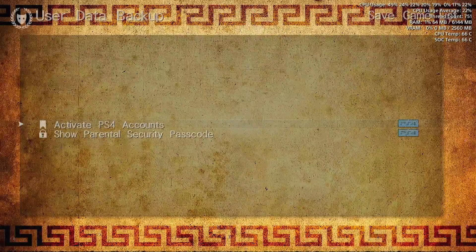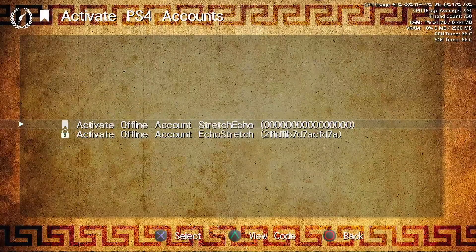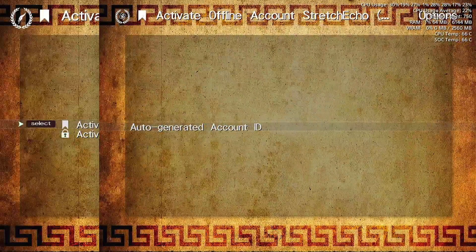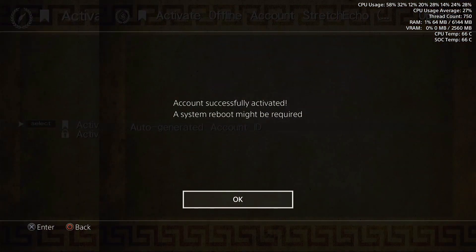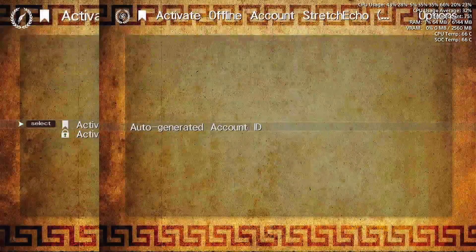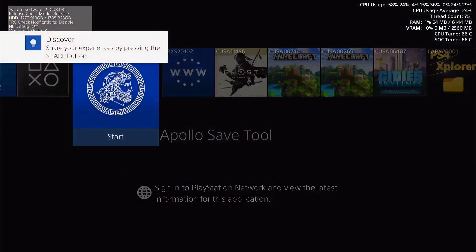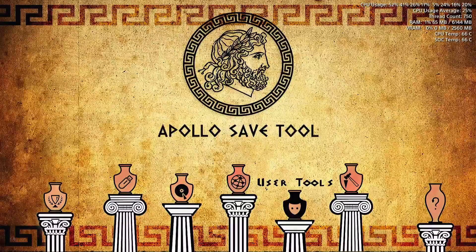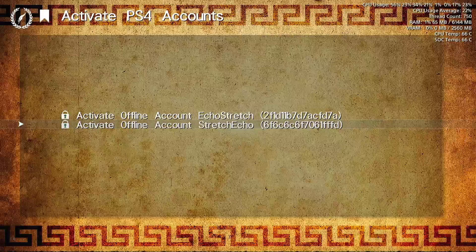So let's go ahead and jump into user tools. Go ahead and select activate PS4 account. You can see at the bottom here Echo Stretch is already activated. But if we go up to our current one that we just created — the 00, etc. — it's not activated, so we can go ahead and select it. It does an auto-generated account ID, so you're not able to manually put in your account ID. We'll go ahead and just select it and it does it pretty quick. It does say a system reboot might be required, but I find if you just go ahead and close out of the application and relaunch it, it should come up with no issues and you should have your new account ID. So if we go over to user tools and go into activate PS4 accounts, you can see we do have a new user account which is 6F, 6C, etc. So we're good to go.